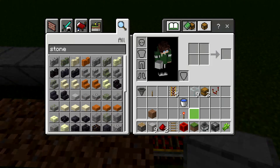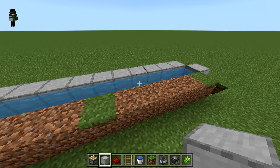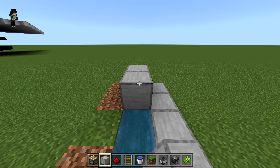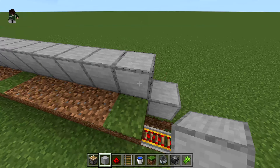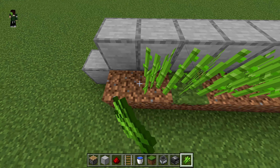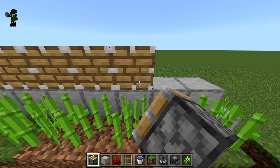We're going to grab our infinite water source and go ahead and place that down in here. Now that you've created your water trench, go ahead and make a row of whatever block you're building out of along the bottom so it's just above the water. Then place down your sugar cane. Then grab your regular pistons - not sticky pistons - and place them along the top of each of those stone blocks.